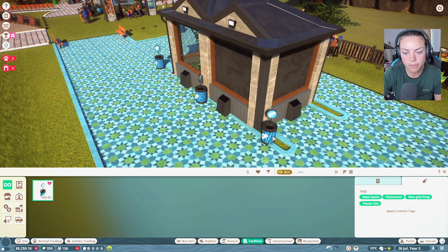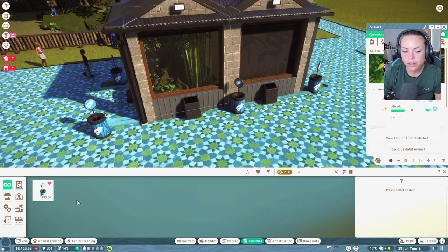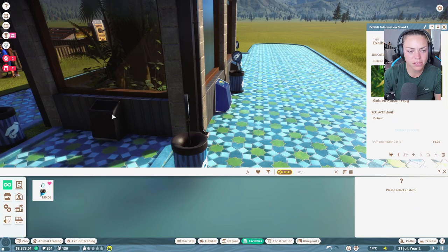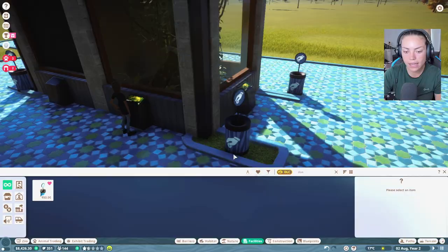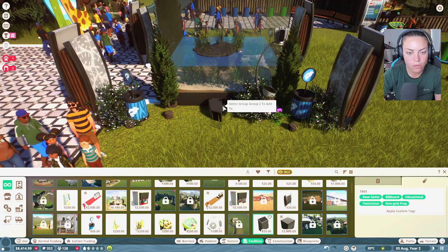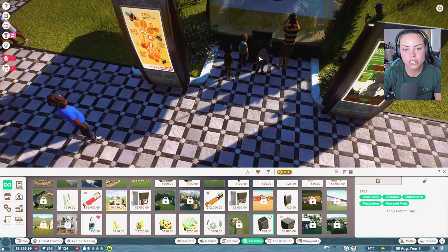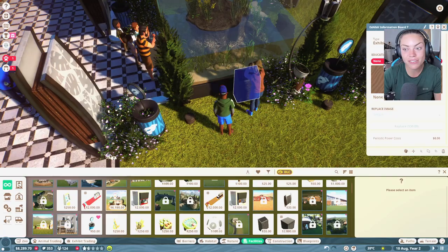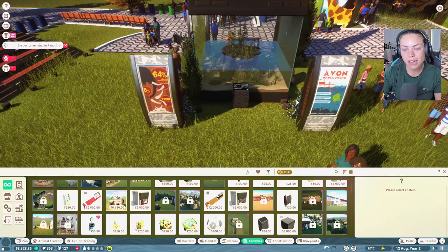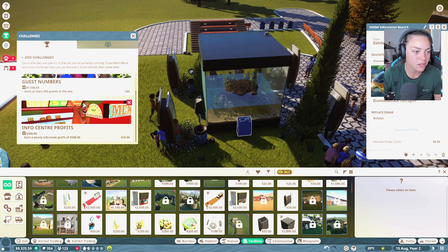Let's put donation boxes everywhere. Those guys are sorted — fabulous. Now we need to label the exhibits so everyone knows what the animals are. I want to start another franchise. We're currently doing the Tutti Frutti Zoo in sandbox mode where my mission is to fill the entire map — I've never filled an entire map before. Look how big the maps are.